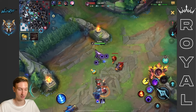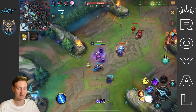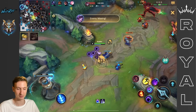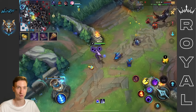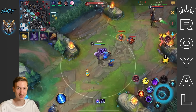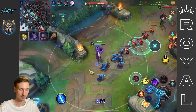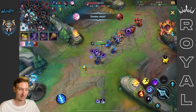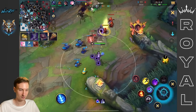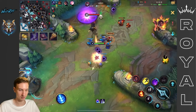Lucian has already gone back to base, which is another benefit of us going back earlier — we came back with full HP, able to slowly poke him down, and then he had to leave. So he missed minions as well, so we're even. This is why I recommend: if you're losing lane, just base. There is no shame in recalling. I do kind of want to look for a base now because I can't afford my boots.